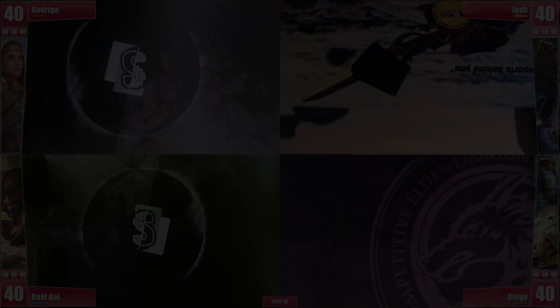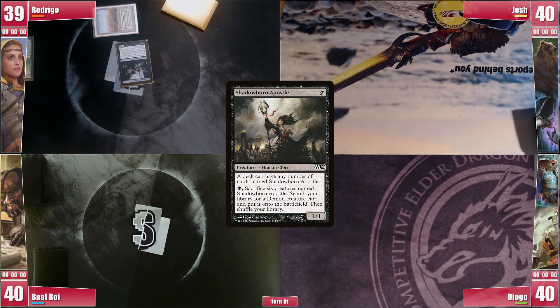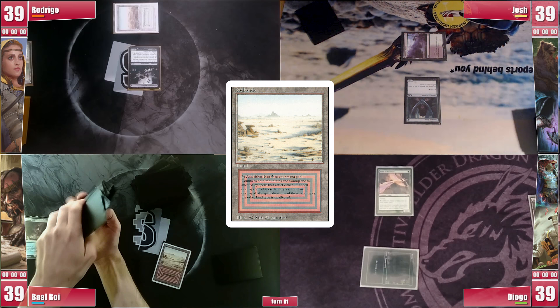Rodrigo starts game 2 with a Windswept Heath and cracks it for a Scrubland — similar to last game, he casts a Shadowborn Apostle and passes. Josh plays a Llanowar Wastes and casts Elves of Deep Shadow as well. Diogo plays a Bloodstained Mire and cracks it for a Bayou to cast a Birds of Paradise, also passing. Baal plays a Scalding Tarn and cracks it for a Badlands, casting his Ashiok's Transmogrant, ending his turn.